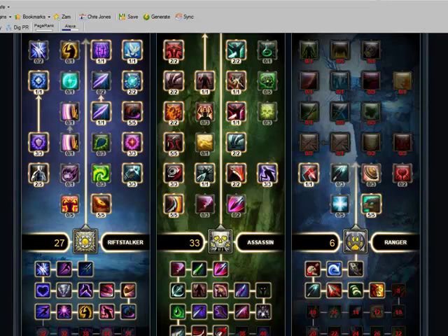The main reason for this is because the Assassin tree is considered a little bit underpowered, but when it's actually used with the Riftstalker, I've found it to be very powerful indeed.